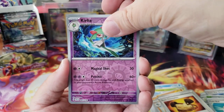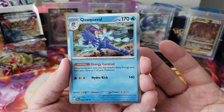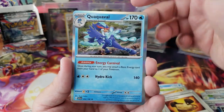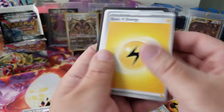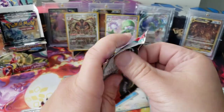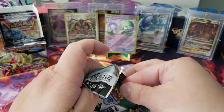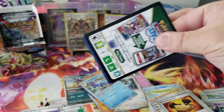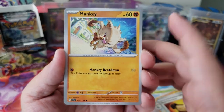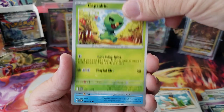We got a Curly, a Naclstack, a Quaquaval — 'homeboy really likes his hair.' We're nine minutes in — look at that Mankey. His third evolution Annihilape is a pretty cool card. Squawkabilly, Capsakid, Alomomola, a Sandaconda, Katya or Katy — one of those.